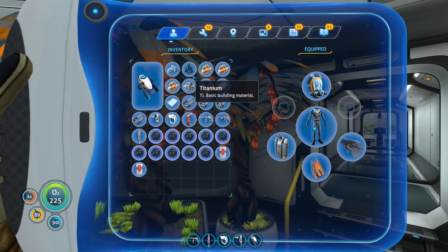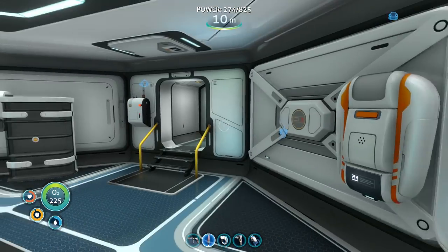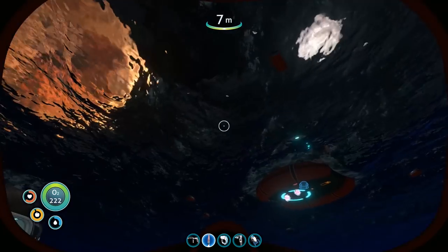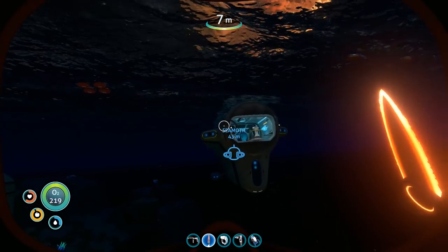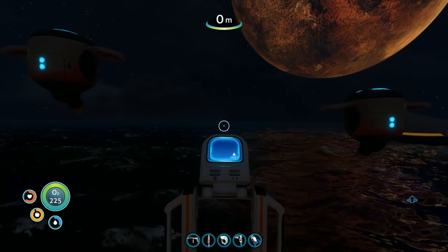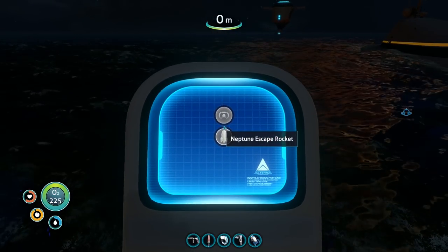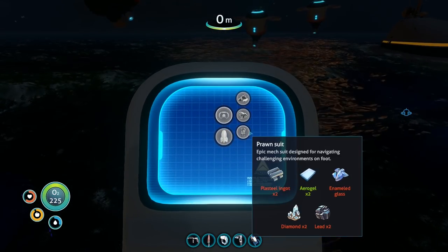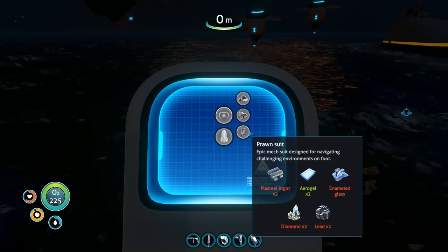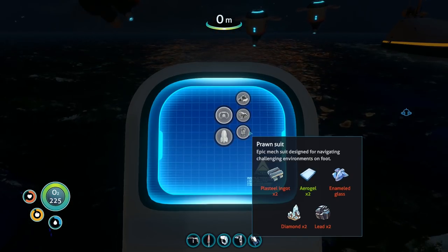There's a bunch of these. I've got some aerogel and I want to make my prawn, or whatever it's called — I can never say it, I don't know why. There it is. Let's have a look — what do I need for it? All right, I need two aerogel, plasma steel ingots, that stupid glass, and diamonds.